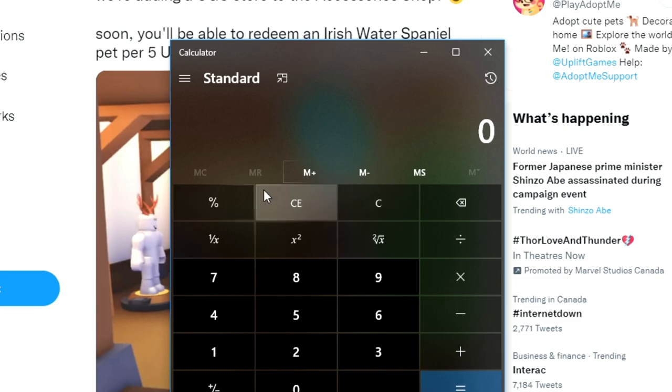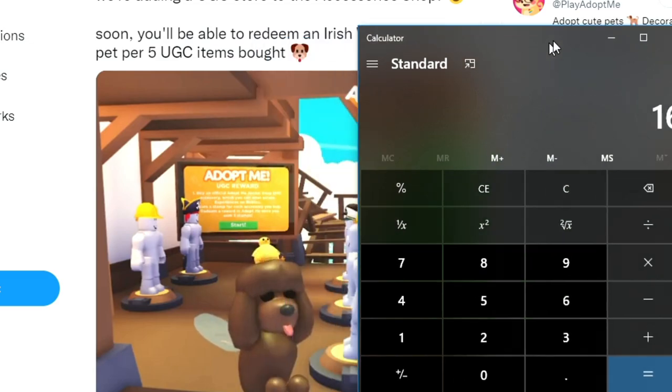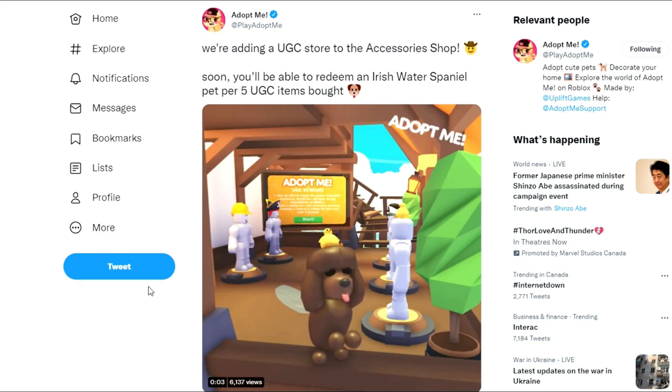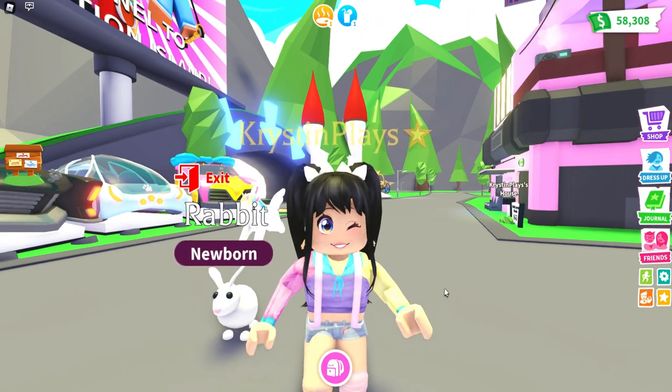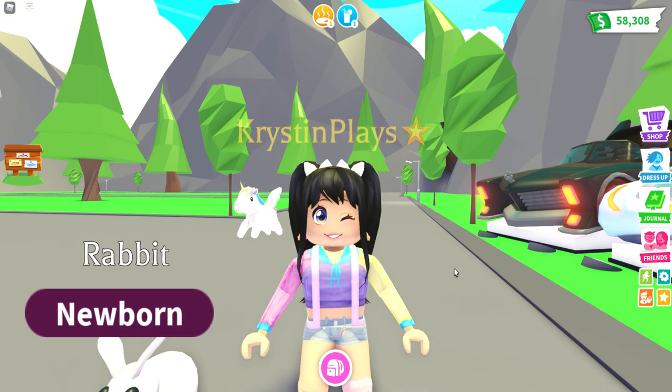So I've pulled out my calculator and if it takes five items to get one and we need 16 to actually make a mega, you are going to need to buy 80 items. That's a ton — you're going to need to buy 80 items in order to get 16 total dogs. But I still think this is cute, you guys. I definitely will be getting five items to at least have one added to my inventory, and I'm probably going to be doing a giveaway as well. So make sure you guys let me know if that is something you would like to see me do. I love how his tongue is hanging out, I love the big fluffy ears and the little top of his head. We are going to be getting the new Water Spaniel pet simply by purchasing five UGC items.